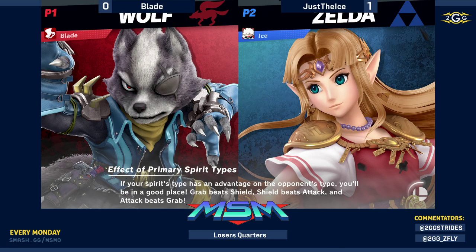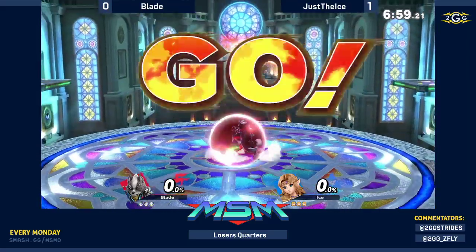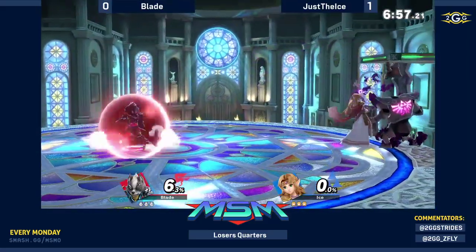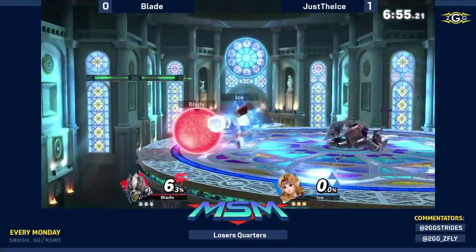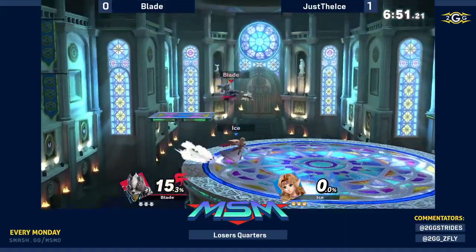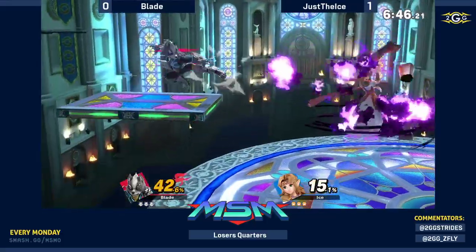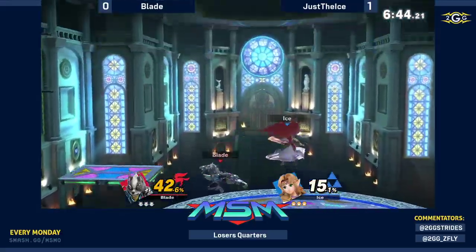Yeah, that's also scary as a Zelda player — fighting Wolf is hard enough. Then you potentially have to fight all these other top tiers too. You've always gotta be on your toes. The score isn't updated yet — it's 1-1 by the way. Ice has counterpicked Kalos, which he's gotten to play on pretty much every time he's tried to counterpick. It hasn't gotten banned yet.